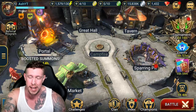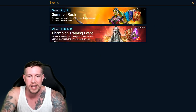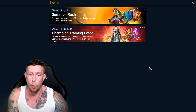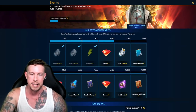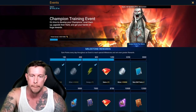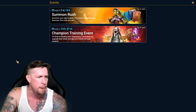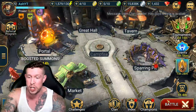Mistake number ten is not capitalizing on current events and tournaments. When I'm training up champions, I'll wait for a champion training event so I can earn gems, energy, silver, shards, or maybe a legendary book. Make sure when you're upgrading or summoning champions, you wait for a summon rush or champion training event to get that extra value for your time and resources.